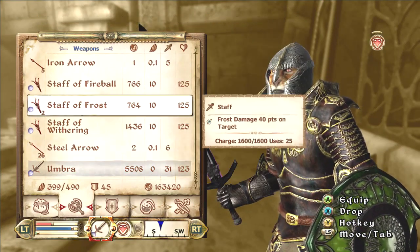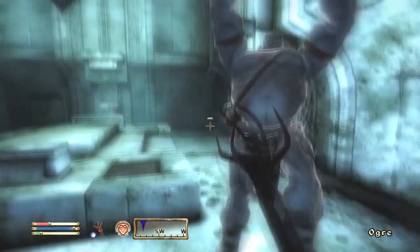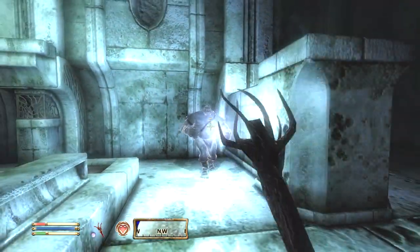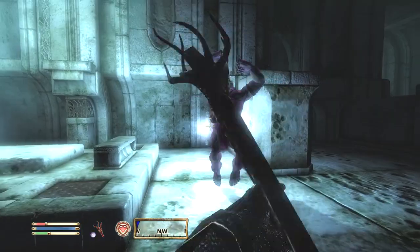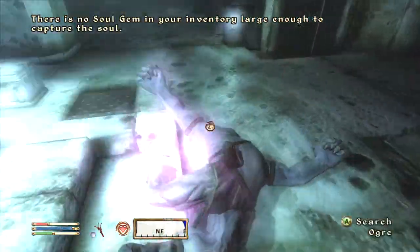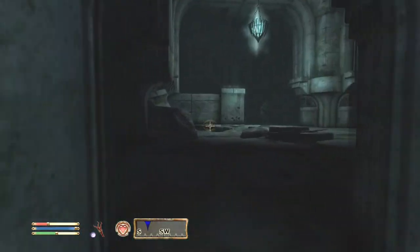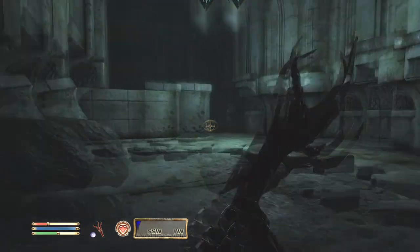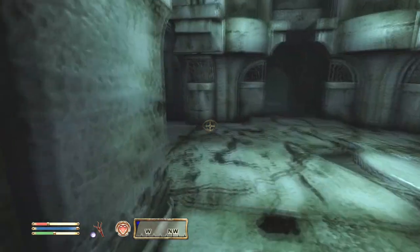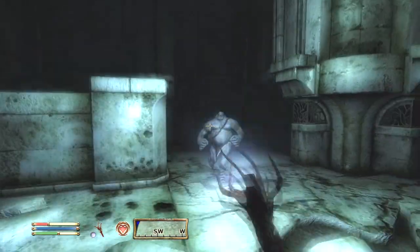For me, Umbra is more than a soul trap weapon because, number one, it's a longsword — it's not just any soul trap weapon. If you have a blade-specialized character and you come up against an enemy that has no normal weapon resist, like a Breton, you're going to be pumping at most 45 damage into that enemy per hit. I believe 45 is the max — maybe if you fortify your strength or blade skill. But the most I've ever gotten Umbra to do is 45 base damage a strike, so you're going to be pumping out a lot of normal damage.